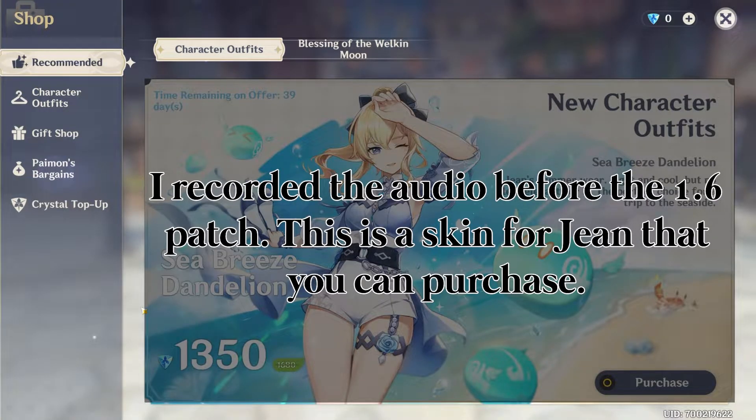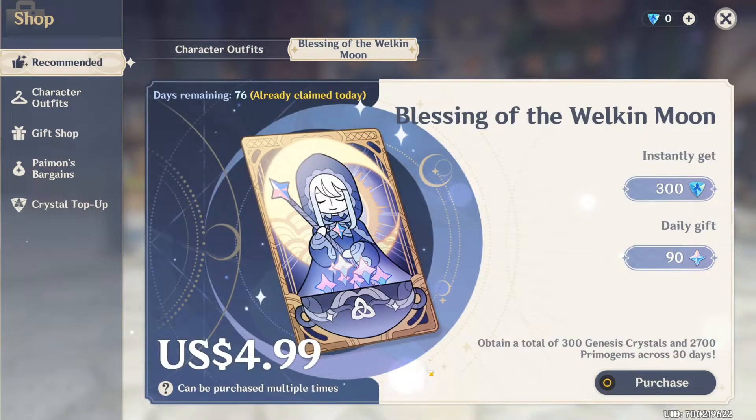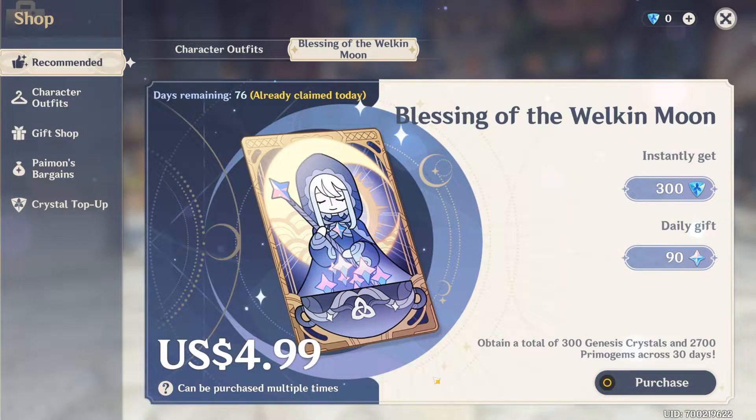The first thing you'll see is the Blessing of the Welkin Moon, which is similar to a subscription. You pay $5 and instantly get 300 Genesis Crystals and a daily gift of 90 Primogems for the next 30 days. You can purchase this up to 6 times, so it will be active for the next 6 months. We'll talk about what Genesis Crystals and Primogems are in a bit.